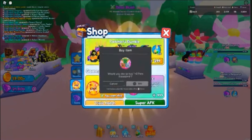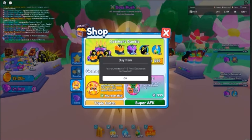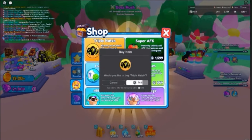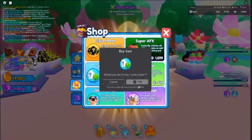Let's get the More Pet game pass — that's 999 Robux — which lets us equip three more pets. Let's also get the Triple Hatch, which is good for grinding and hatching eggs. And we'll do the Lucky Eggs too so we can get more luck when we hatch.